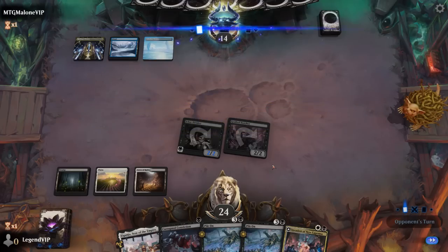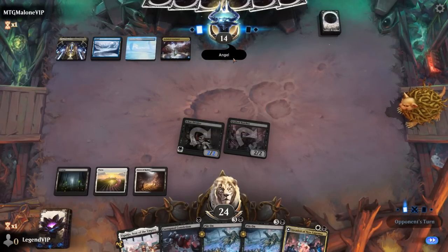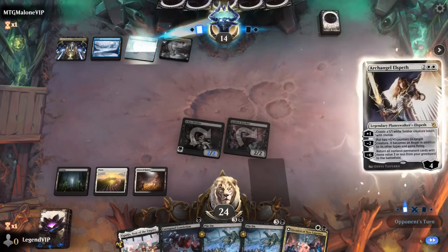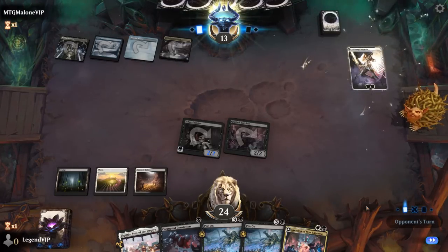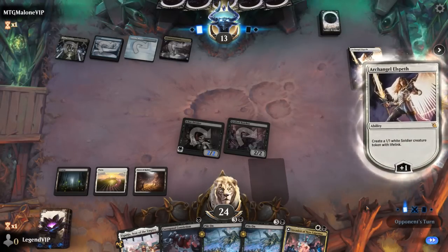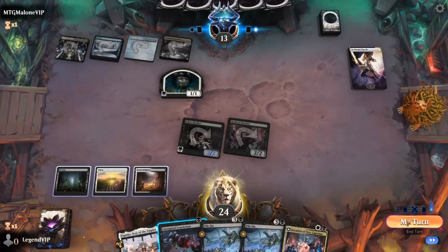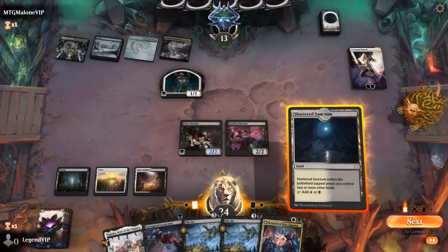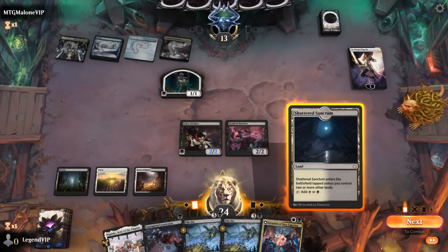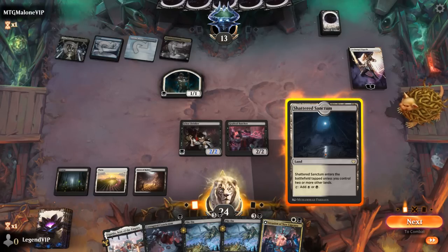We'll hang onto our Conviction for now. Archangel Elspeth can make a token — this can also destroy Planeswalkers, luckily. We'll attack the opponent directly rather than make them chump, since Elspeth would still survive a chump block.